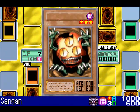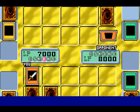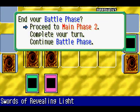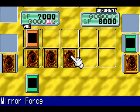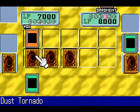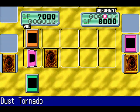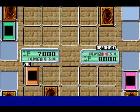I'll summon Sangin to the field in attack mode. I'm going to attack that monster — Mahavailo. It dropped defense points, just not enough for me to beat it. Unfortunately. I think I'll set this face down as well. You're going to attack, eh? I figured you would. That is why I'm playing Mirror Force. Yeah, we're going to get rid of that.